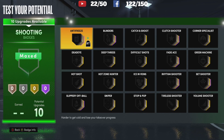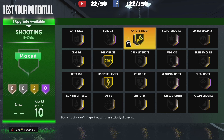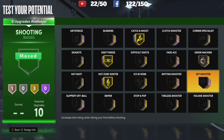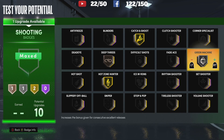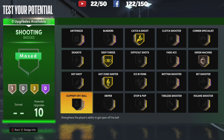For my shooting badges I'm going to go deep threes, hot zone hunter, catch and shoot, and for my last badge green machine. There are a lot of new badges for shooting — maybe you want set shooter if you're going to pop a lot, or slippery off-ball to get open a little faster, or more green machine. But you don't need many shooting badges to be a consistent shooter on this game, so this is a great spread.